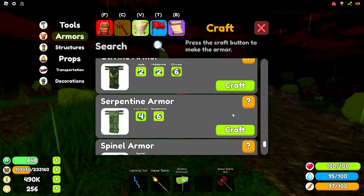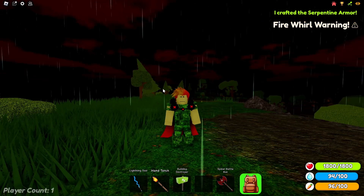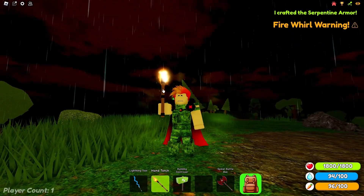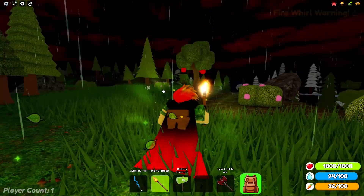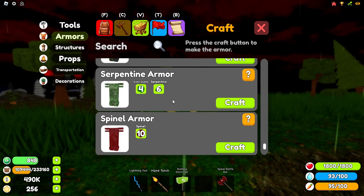Now onto the serpentite armor. This armor doesn't have a key skill, but its design, texture, and effects that come off of the armor are all very appealing and cool. The health points of the armor also aren't bad, so besides having no abilities this armor can be useful for PvP.